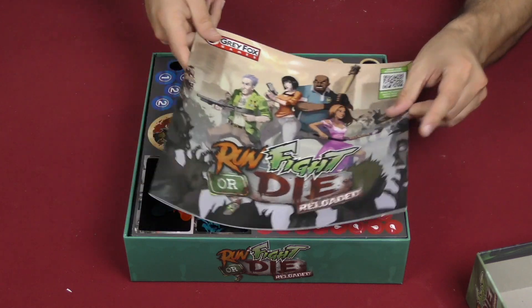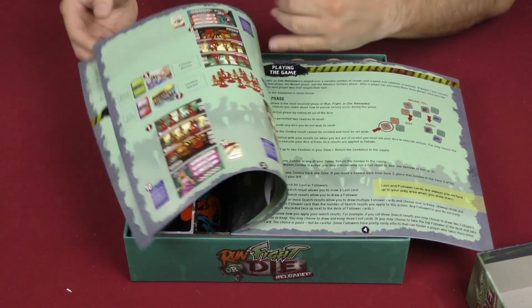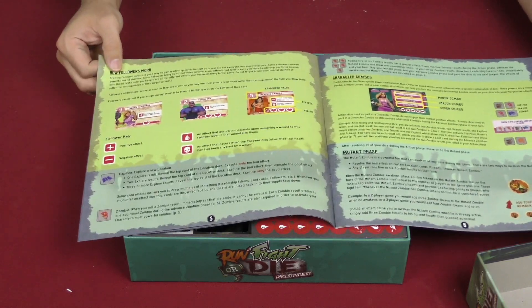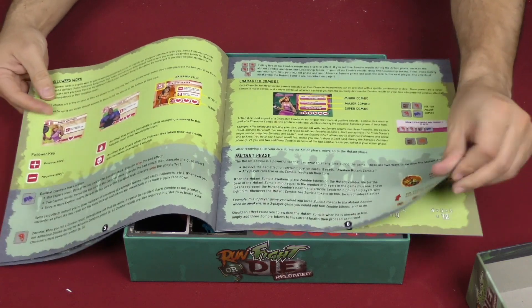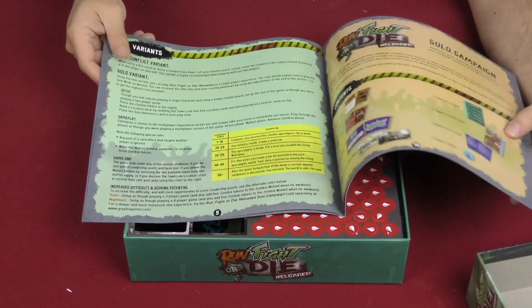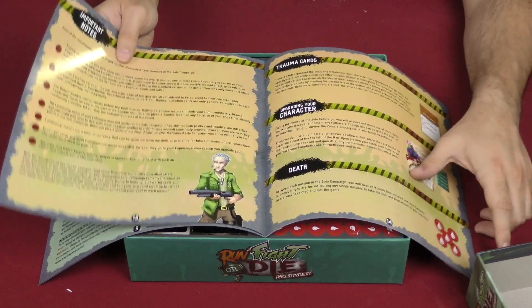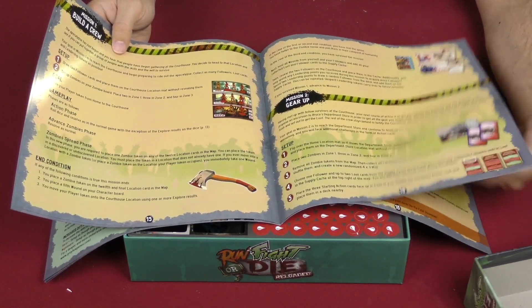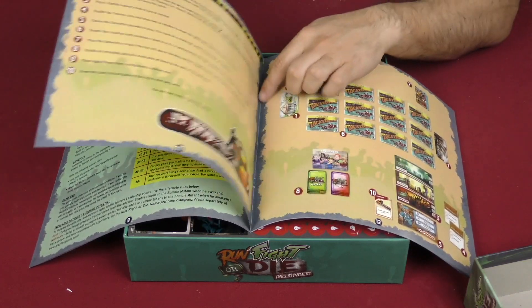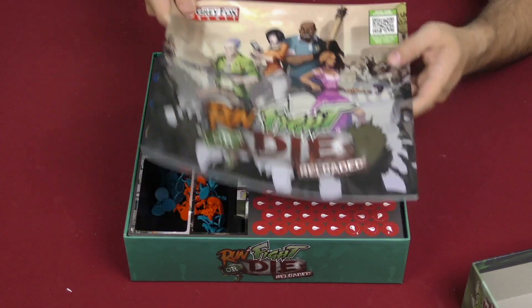Here we've got the rulebook showing you all the contents of the game, the goal, setting up, your zombies setup, and your dice-chucking bits. Illustrations about your companions or followers, taking wounds, endgame scoring, and then a solo campaign. There's actually quite a bit dedicated to that solo campaign — it's actually more than half of this rulebook dedicated to the solo campaign, going through different scenarios.